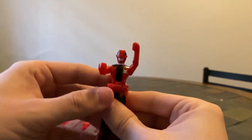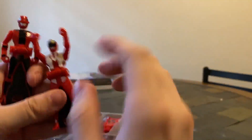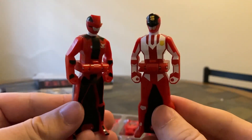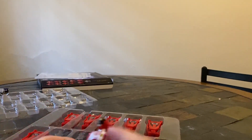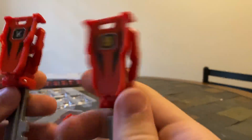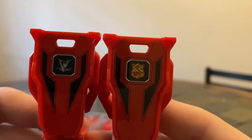Next up, Lupin Ranger — Lupin Red. They do include Lupin Ranger and Pat Ranger keys in here. So here we have Lupin Red, and we'll get Pat Randichigo out here so we can have both of them from the same season. Both looking very, very sharp, very well detailed. I really like these memorial keys because they have the flips. You can see we got Lupin Ranger and Pat Ranger symbols right there.